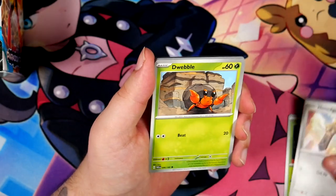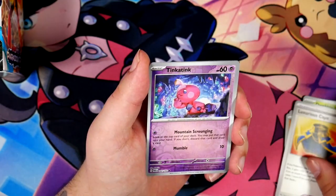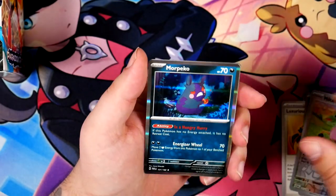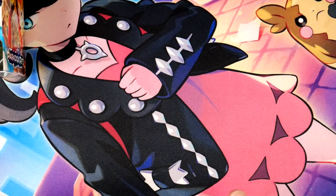But generally, as a rule of thumb, I think you can expect three illustration rares and then at least one special illustration rare — at least with these Scarlet and Violet boxes. That's just what I've noticed from the booster boxes that I've opened, which is three. Was it three? It's Scarlet and Violet base set...